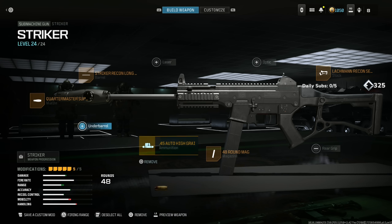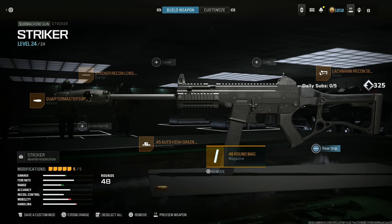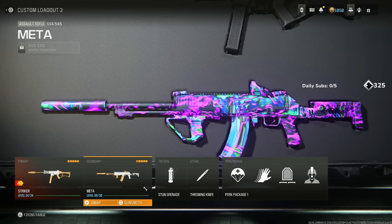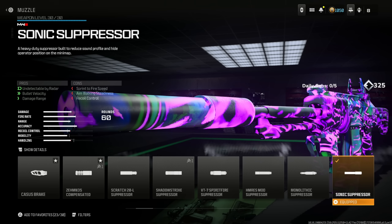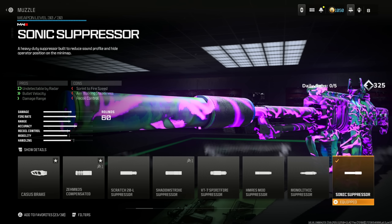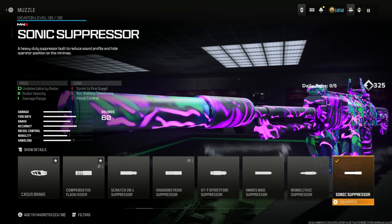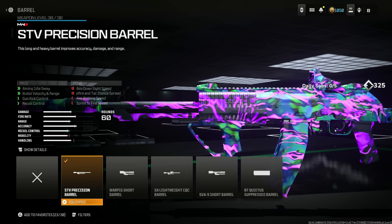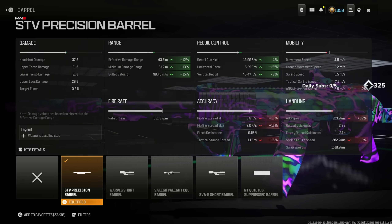It's literally the UMP, so give this a try. Next is the SVA 545 — this thing is absolutely lethal, especially in competitive. Throw on the Sonic Suppressor for being undetectable by the radar, bullet velocity, and damage range: 5% increase of effective damage range and 13% increase of bullet velocity. STV Precision Barrel for aiming idle sway, bullet velocity, range, and gun kick control.